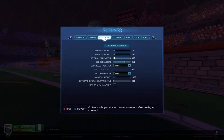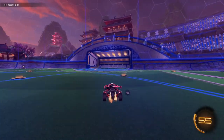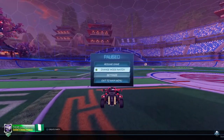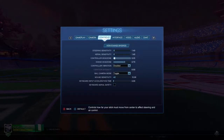For controller dead zone, I use .05. Basically what this does is determine how far you move your analog stick before your input is detected. If you set it all the way down and you have a bad stick, you're going to get some stick drift — you can see my car is slightly steering to the right when I have it all the way down. Personally I'd stick at .05 — if you have a really good controller you could go lower.